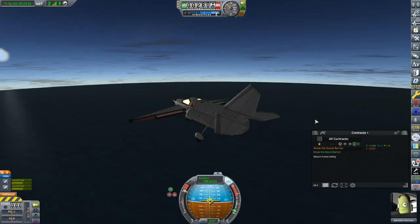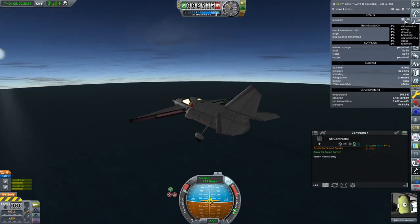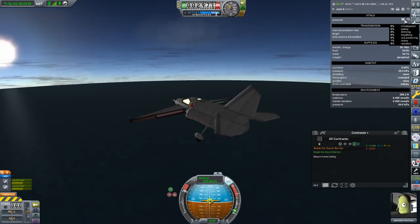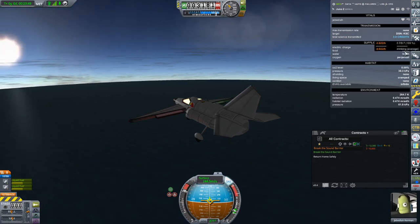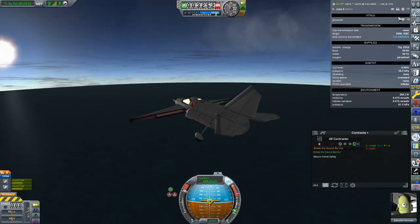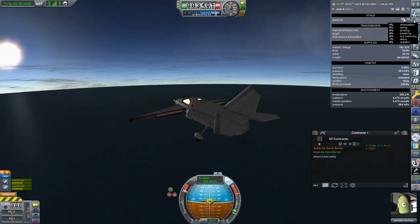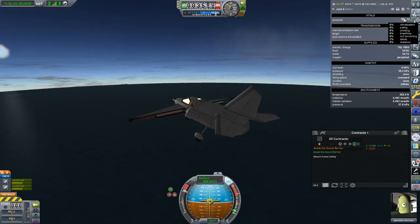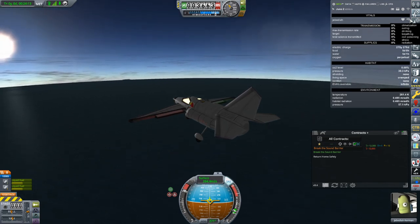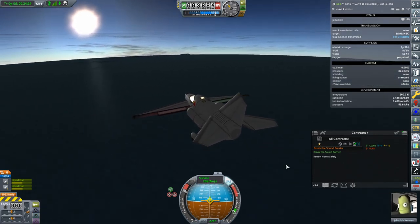We have to still return home safely for the contract. Looking at our info tab — if we look at Jebediah, he's got himself a little heart here and this is what his health is at. He's fine for eating and drinking — he has five days of food. His breathing is good because we're still in the lower part of the atmosphere. This isn't pressurized, so CO2 is good because the cockpit is well ventilated. He's getting a little stressed though. Radiation levels are good. These are his mental states — once we start putting them in space that will be a much bigger deal.